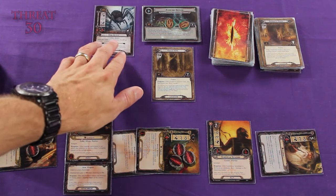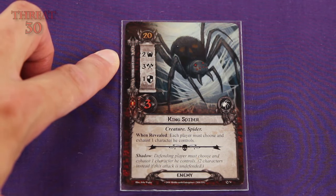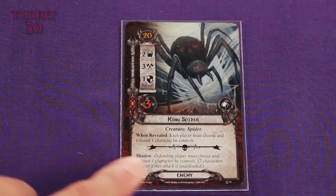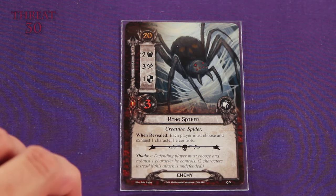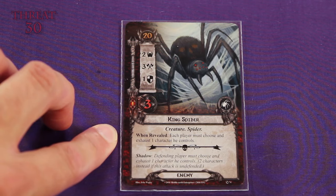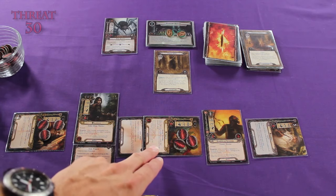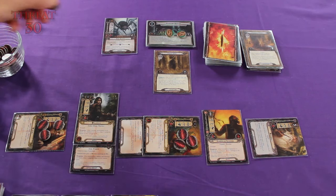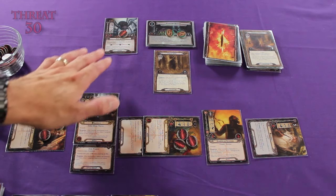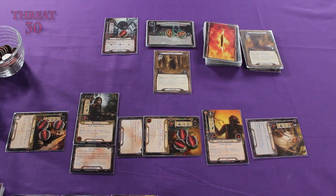Oh no! It's the King Spider! The King Spider is an enemy with a threat strength of two and a nasty attack strength of three. He has a shadow effect icon — remember, you ignore everything under the shadow effect icon; that comes up only during combat. He also has when revealed effects: each player must choose and exhaust one character he controls. One good thing: because of Thalen's card ability, when he's committed to a quest, he deals one damage to any enemy revealed from the encounter deck.